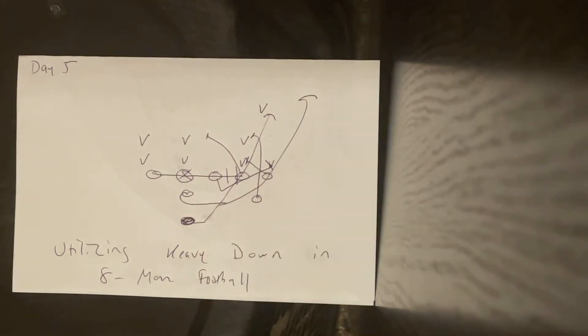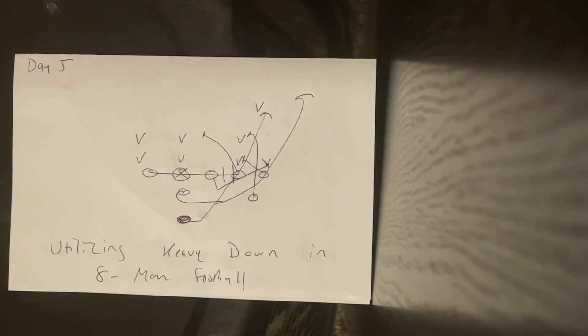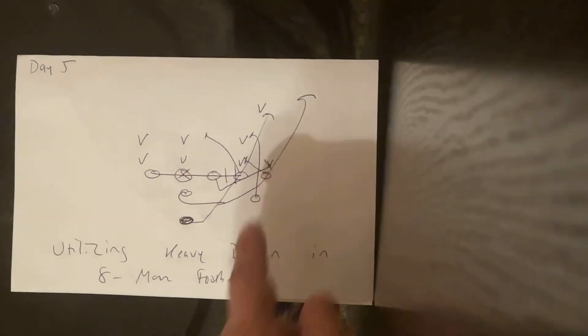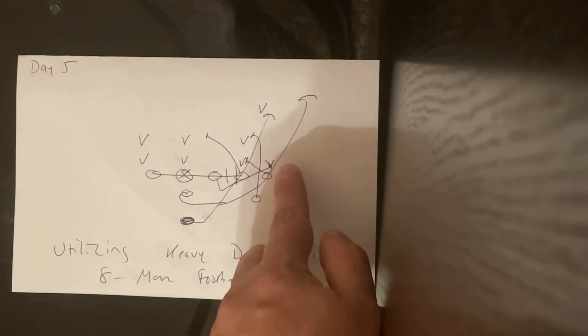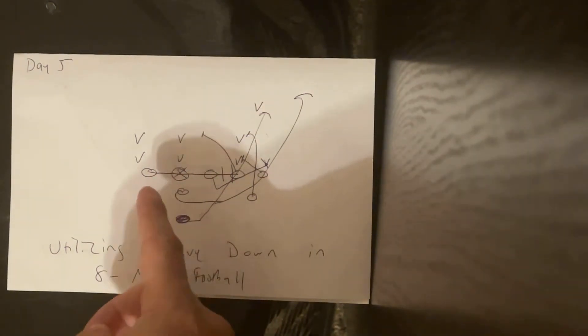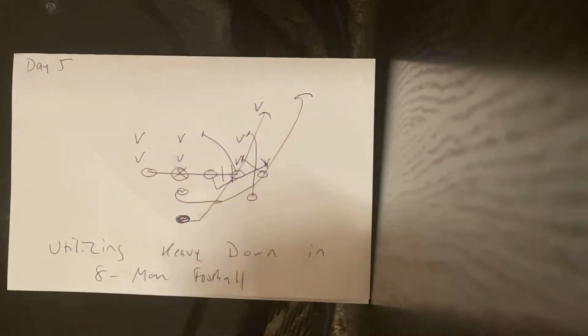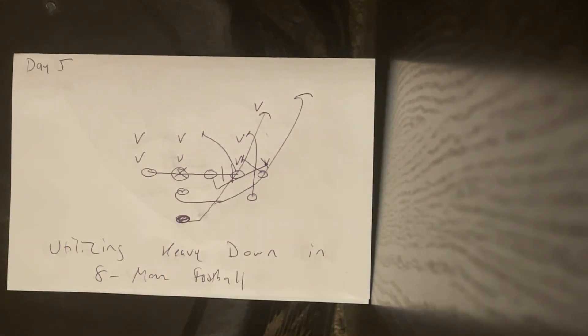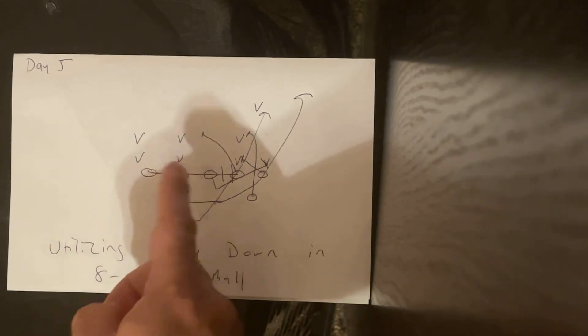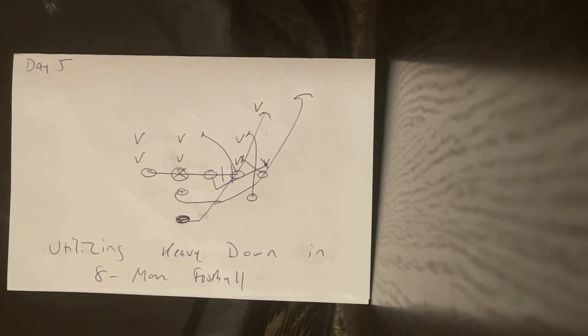The right guard is going to kick out the first person outside the heavy end. He opens up at 90 degrees, gets his helmet to the left, puts his right forearm through him, traps him, and drives him out of bounds. The backside guard and end are going to scoop. The guard sprints his belly button through the hip of the heavy guard, and the left end sprints his belly button through the hip of the center. That cancels both the backside A-gap and the play-side A-gap.